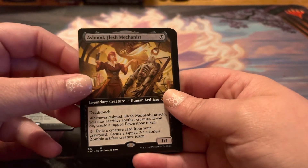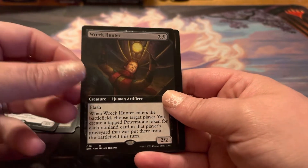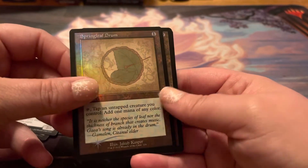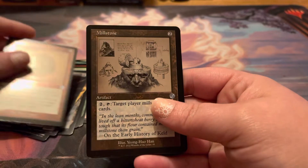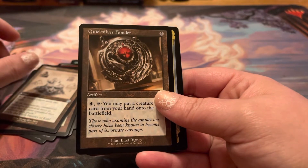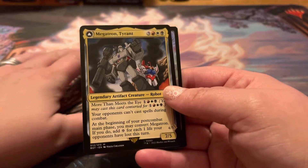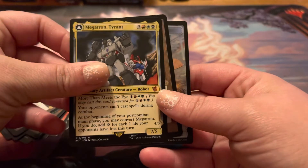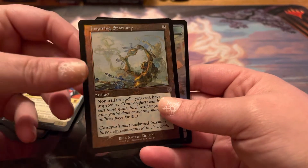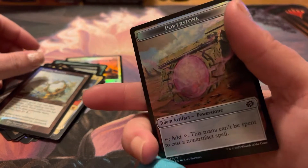Mishra's Foundry. Ashnod Flesh Mechanist. Wreck Hunter. Springleaf Drum. Millstone. Quicksilver Amulet. Megatron, Tyrant. Inspiring Statuary. And a Thopter Power Stone.